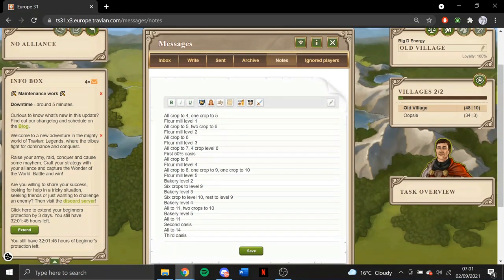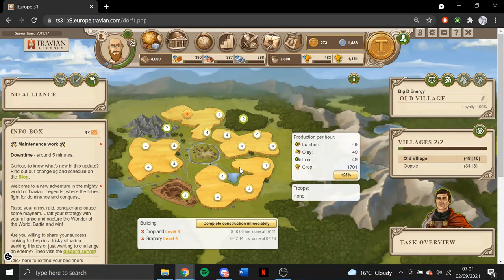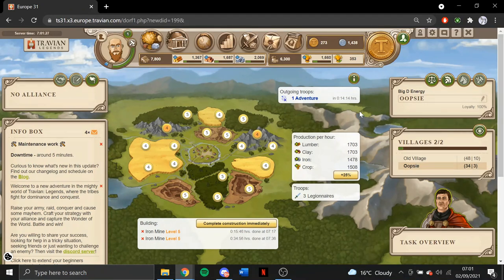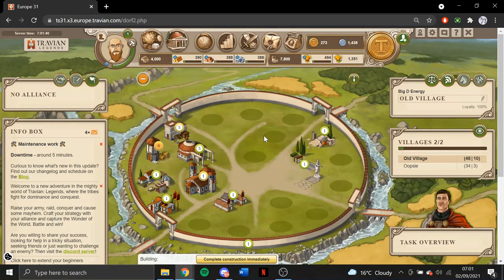If I go to the notes, I turned the cropper guide into a little bit of notes for myself. This is with a 100% oasis. Now that I'm getting one crop to level 5, I'm going to get the flour mill to level 1. At the moment I'm on 1700 production, which I don't think is too bad. All I'm going to be doing now is set up a couple of trade routes ready for when I get up, so I'll have more resources in my 15-cropper when I wake up.